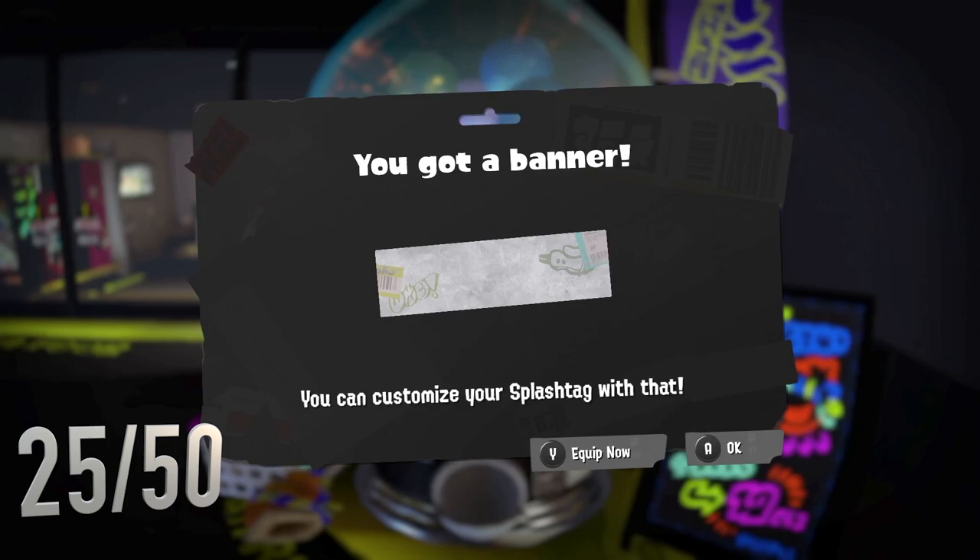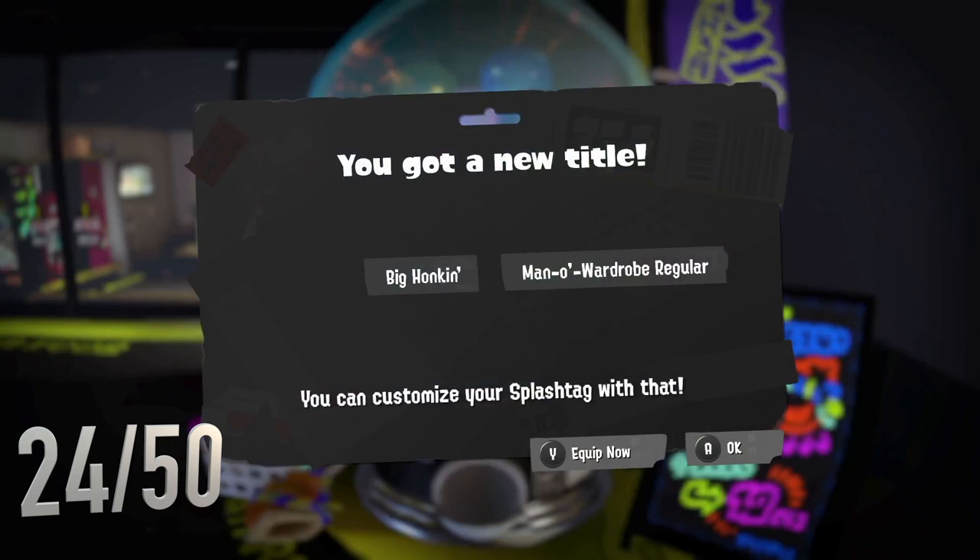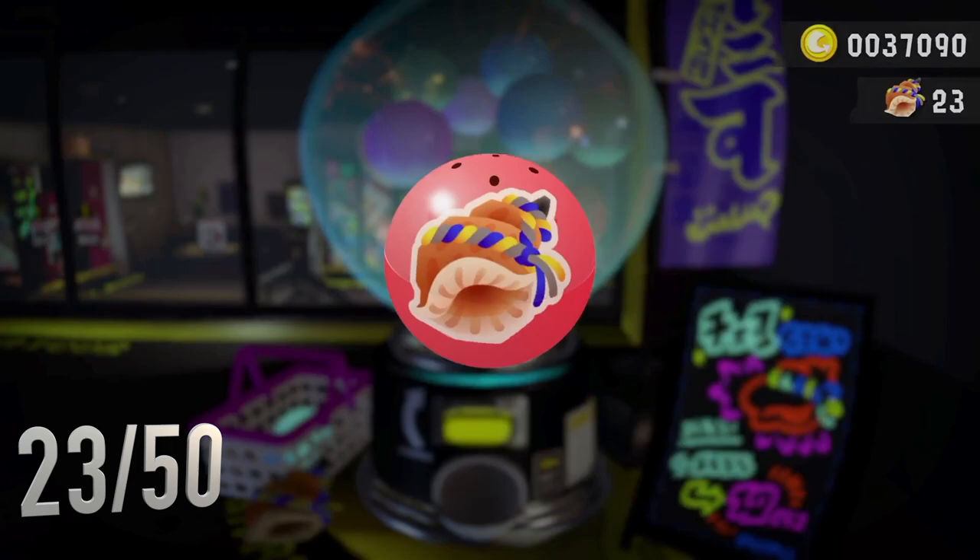We got a red - we got a banner! Banners are really good, we'll take a banner. This one looks quite cool. Another purple. Big Honking Mano Wardrobe Regular - I like the Big Honking part. That would be funny in front of some other titles.